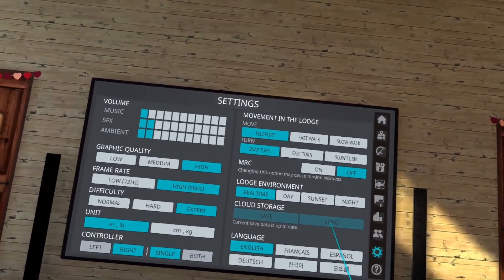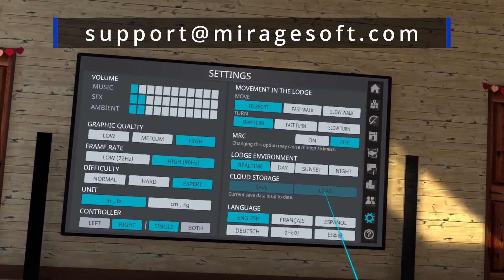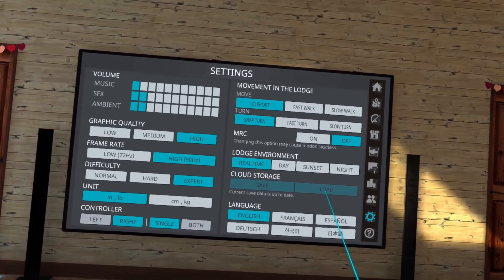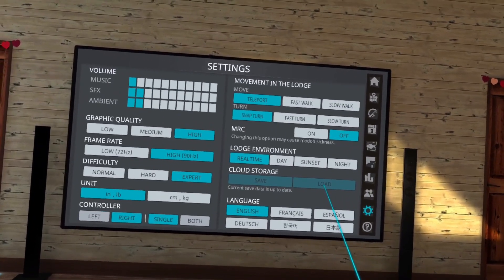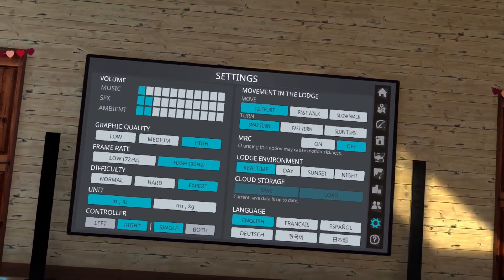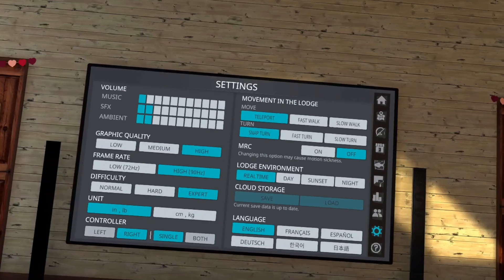If you've done all of those steps and you still have issues, you can contact support at marriagesoft.com. Give them your Oculus username and they'll be able to assist you. Hopefully this helped you with your microphone issues. If it did, please give me a thumbs up and don't forget to subscribe if you haven't already. Thanks for watching — have a great day, bye-bye.